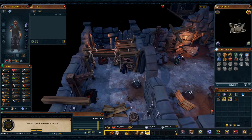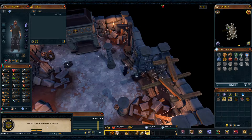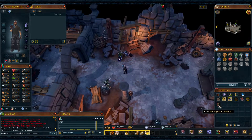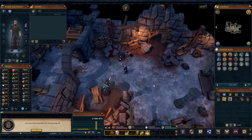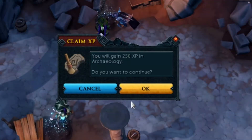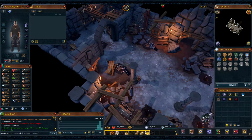I went ahead and looted all the chests in the star lodge cellar at the infernal source dig site just to kick it off. I used these two items and got some archaeology XP.